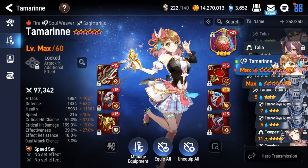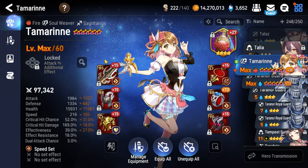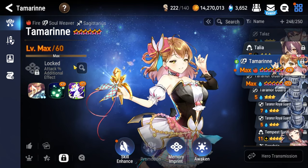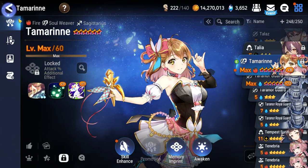Best PvE healer in the game — Tamarin. Potion Vial is what I use for the artifact. Similar story here for her equipment: speed on the boots, health percentage on the ring, health percentage on the necklace. Plus 7 on Song of the Forest and plus 1 on Shining Star as investment. Level 50 is fine, ideally level 60 would be where you want to be.